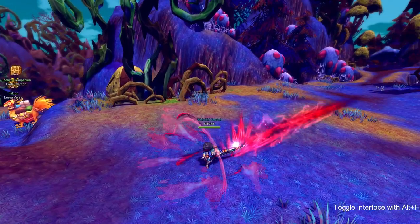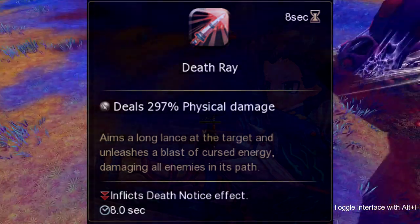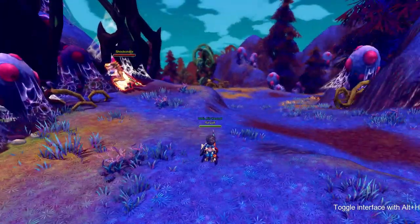Our next skill is called Death Ray, and Death Ray inflicts a death effect that lasts for 8 seconds. This skill is very far range and good for engaging opponents. This skill goes on cooldown for 8 seconds.